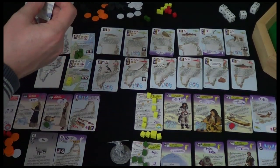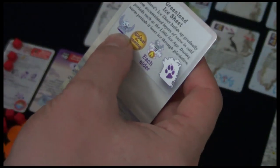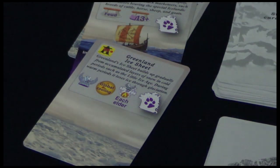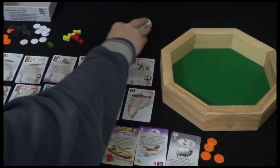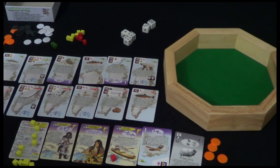Let's crack straight on and see what our event for this round is - it's the Greenland Ice Sheet. There are a couple of new symbols here we haven't seen. The first one is an elder death; there's nothing we can do about this, it's mother nature's way. Every player rolls 1d6, and first player is going to be yellow this turn, as shown by the yellow icon.